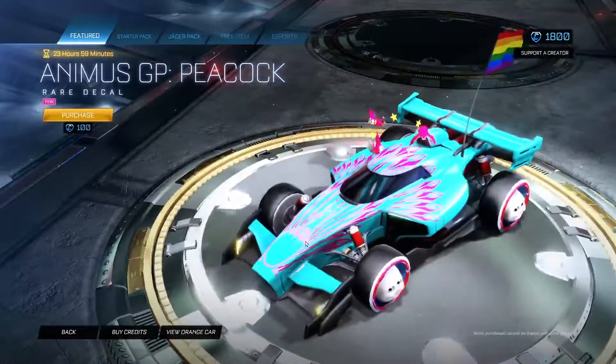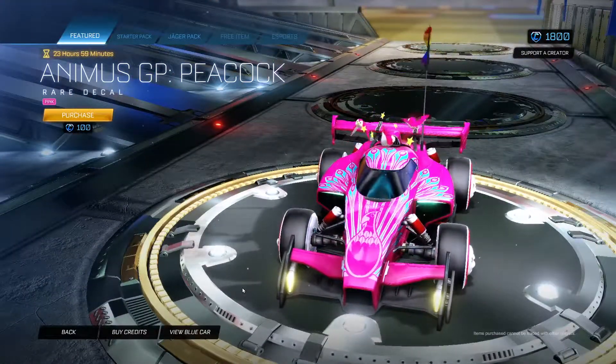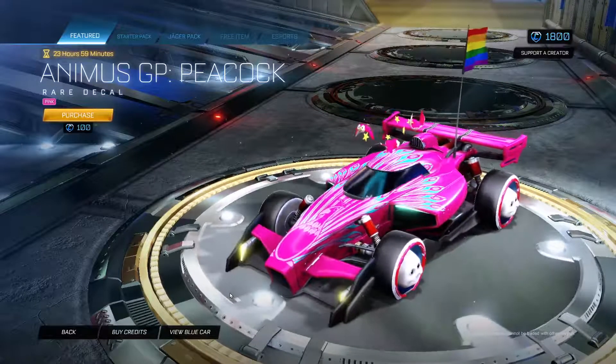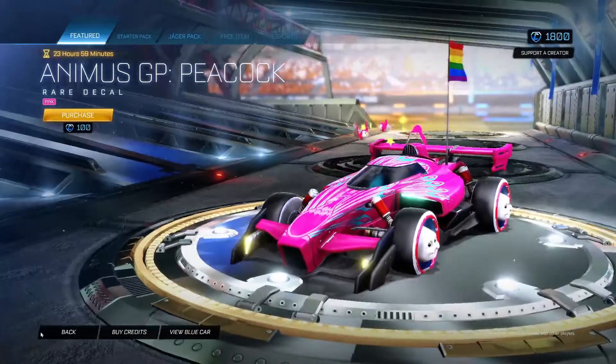We have the Animus GP Peacock in Pink. That's a really good color for this. If you're getting the Animus GP, I would definitely suggest getting Peacock. That's very cool.